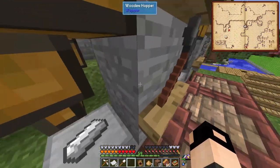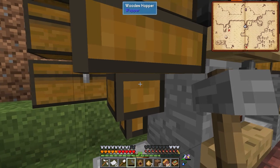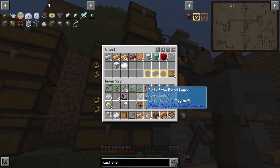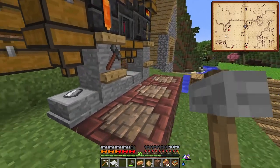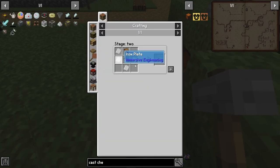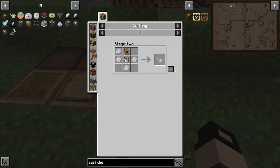For the watering can we need to smash five iron ingots into plates - one, two, three, four - do we have iron? Yes we do. Six plates - we needed five. What else do we need for the watering can? A bucket. We have buckets - we'll make more in the future.